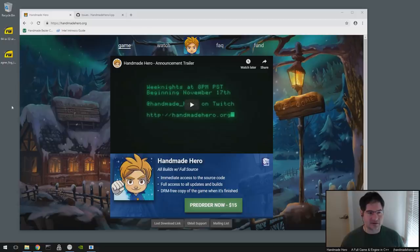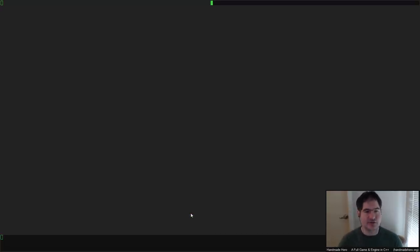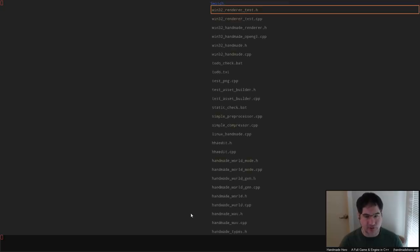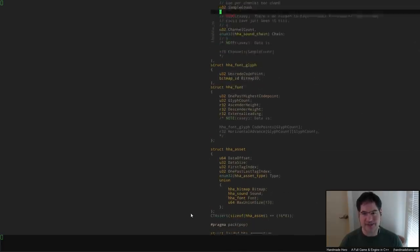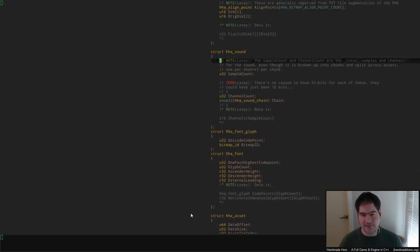What I'd like to do today is explore that, because I want to basically figure out what we should be doing here and get a path towards actually doing it. If we load up Handmade Hero, I'm going to go to the file formats and just take a look at the font — what are we actually storing in here, just so we have some idea of what's happening.